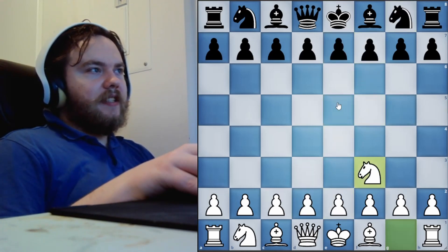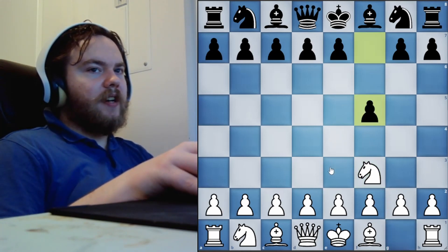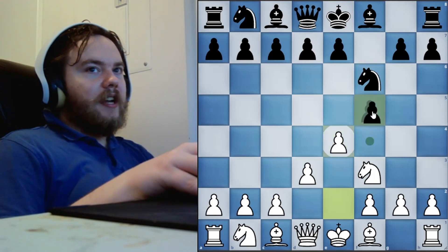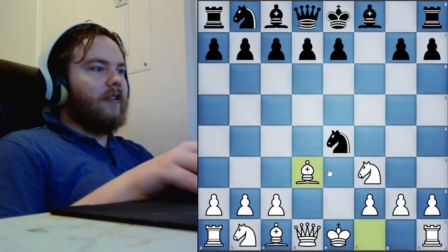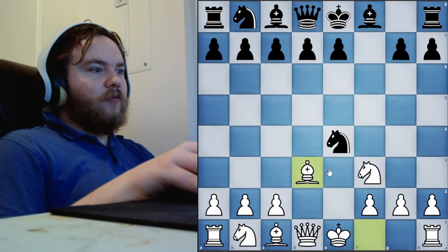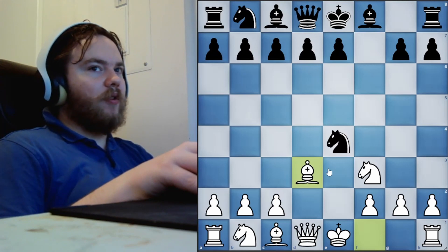Instead, we're going to play the Delayed Lizardson Gambit, because we want black to be taking the pawn on D3. After knight to F3, pawn to F5, we play D3, and if black plays knight to F6, then we play E4. If black accepts the gambit, we take back and open everything up. In this video, I'm going to show you eight games covering all different forms of the Dutch Defense.